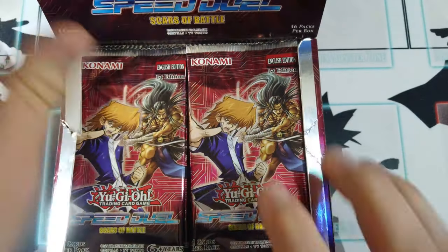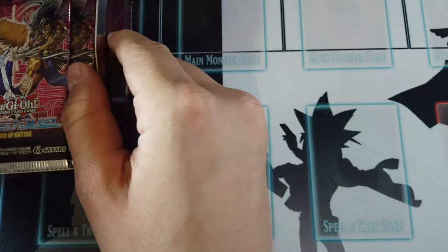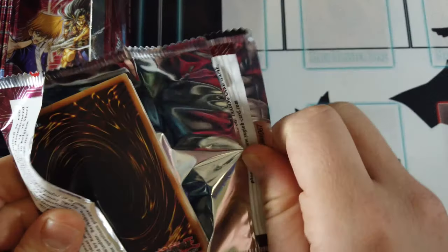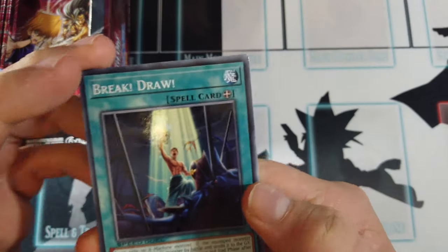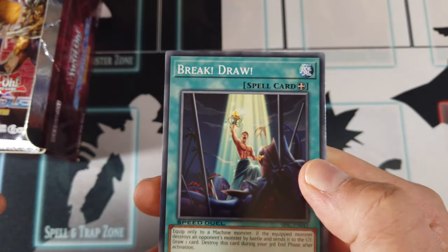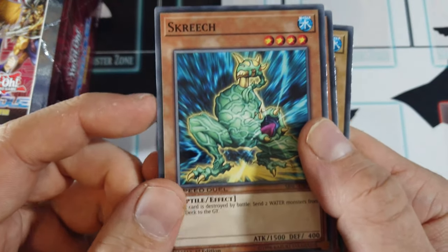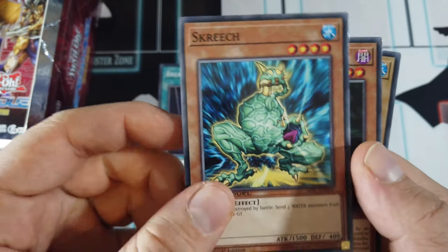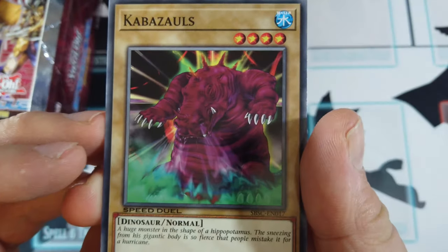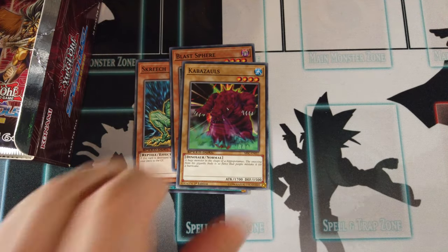So remember these are four cards per pack. I can't actually remember what rarity bumps came in Arena of Lost Souls — I know there are ultras and supers, but I can't remember the ratio. Break Draw. We've got Screech — a good card for a water deck, so it's a nice addition. Blast Sphere and Carbazor. Gotta love those vanilla monsters.